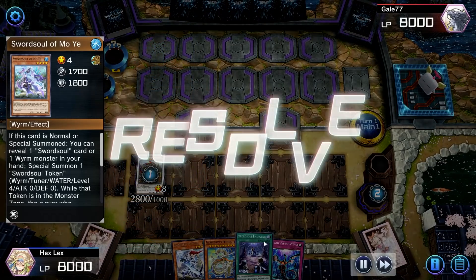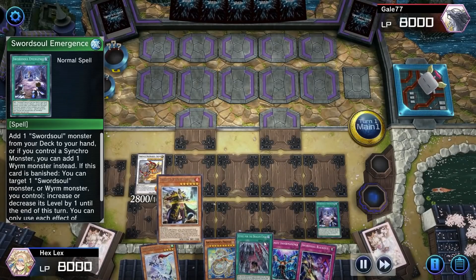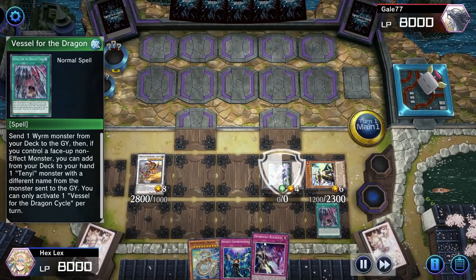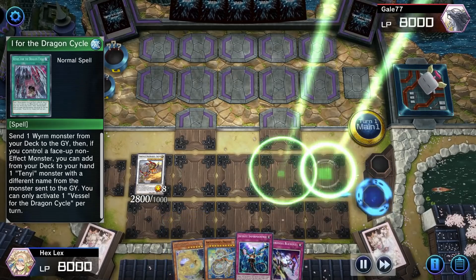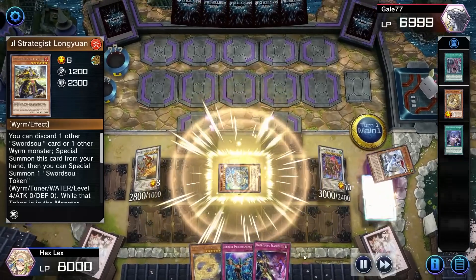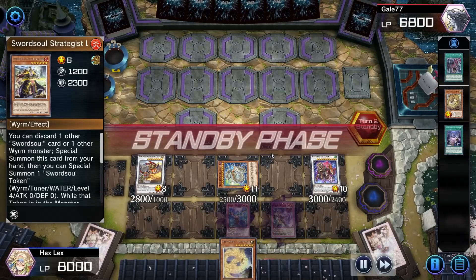As always, going to chain-block the Qixing with the Moye draw so our search doesn't get Ashed. We drew the Vessel, so we get the search of Blackout — this very much continues to be a do-whatever-you-want hand. I've already got the Protos and the Vessel to set up my Tenyi monsters, so we can just use Emergence to search the Long Yuan. While the token is out, it's going to be important to set up the Vessel. I decided to send the Adhara to grave and add the Ashuna to hand, because I knew I was going to be banishing stuff with Protos and thought I could wheel something back to my hand with Adhara. We're going to call Dark with Protos, then set two cards and pass.